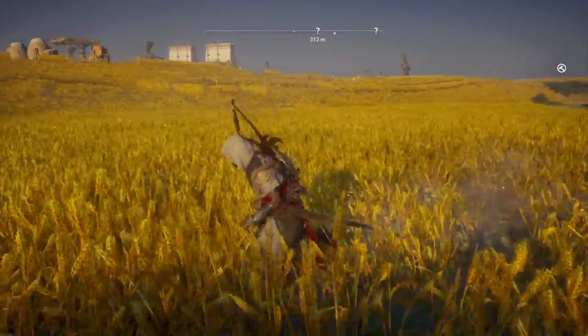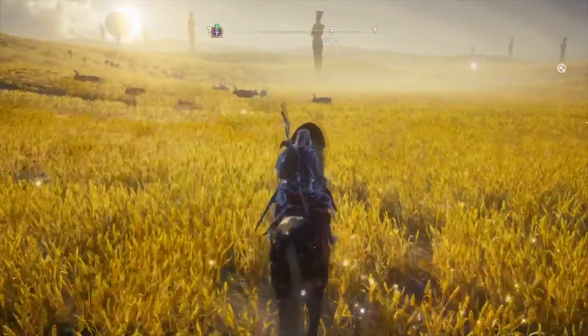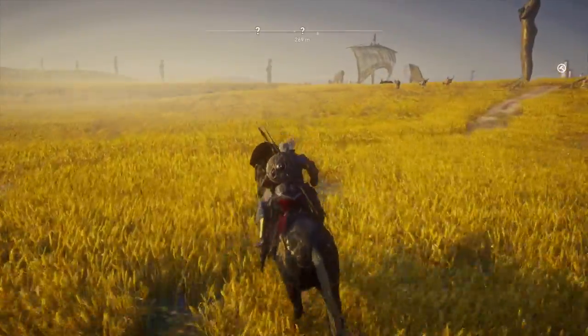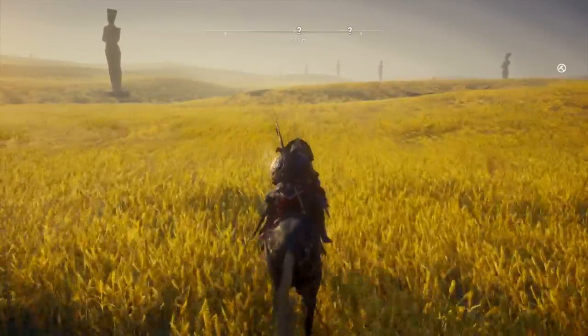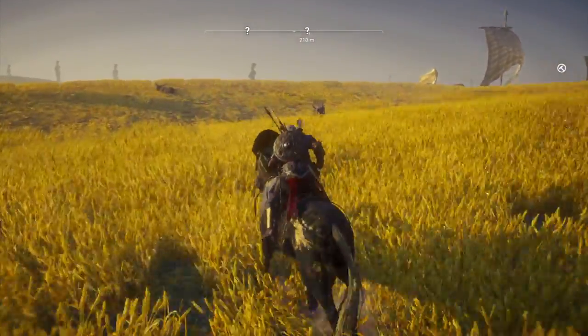Hey guys, it is Tyler here back once again with another achievement guide in the Curse of the Pharaohs DLC in Assassin's Creed Origins. This achievement is Dark Horse, and it is to get the Eternal Maw mount in the real world, not in the afterlife.